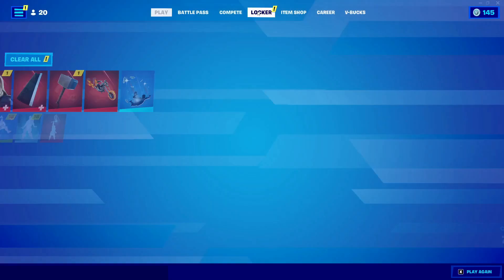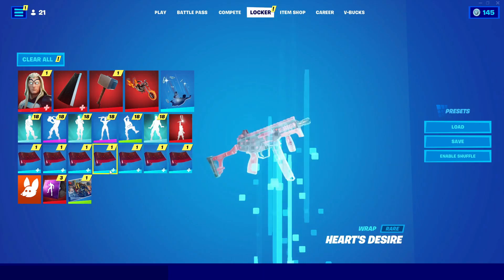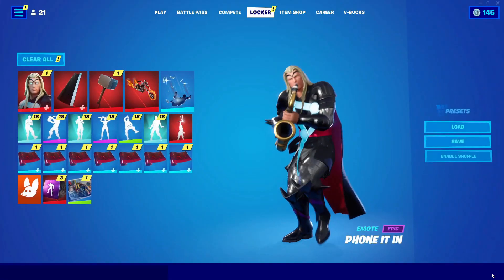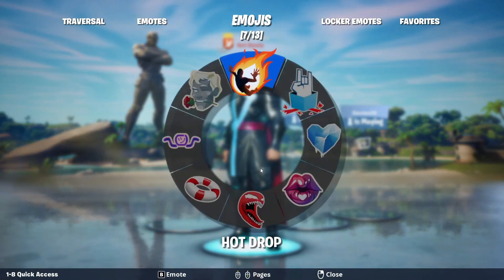After you do that, go ahead and go into lockout. When you're in lockout, click on any emote in the saved emotes right there. Just click on it. After you do that, back out. Then go into Play, go into emotes and do that emote.